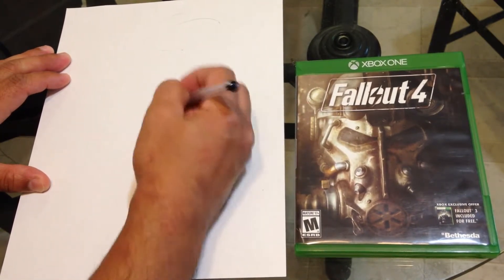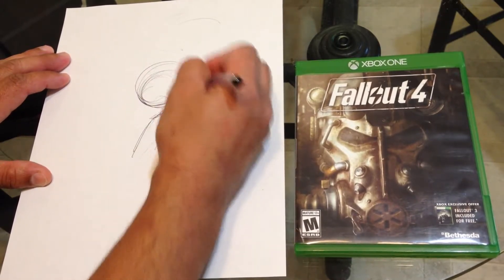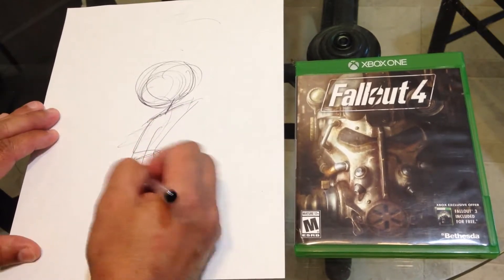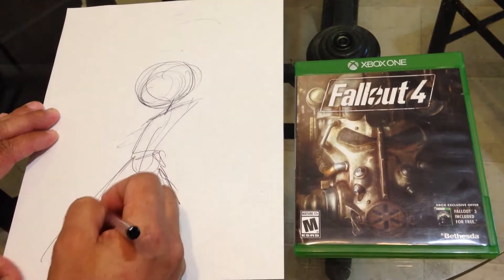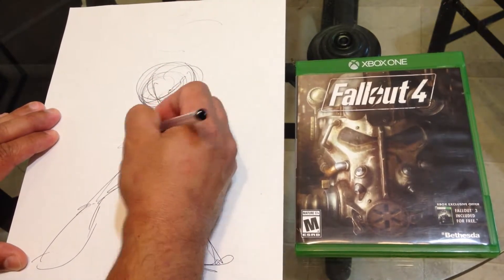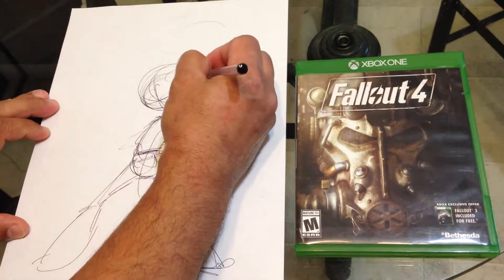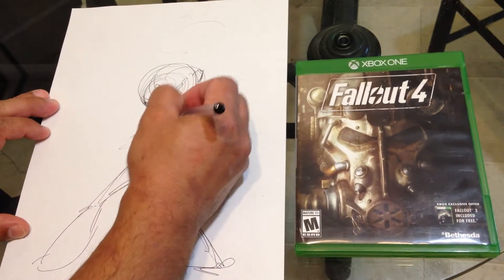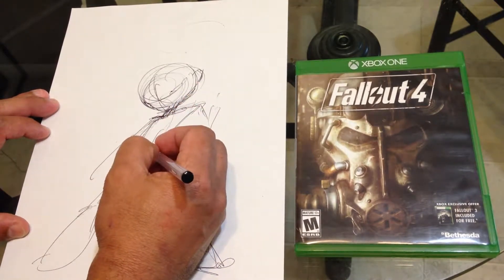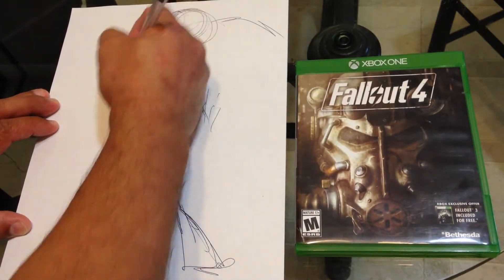A five-minute drawing challenge is basically so that we're all drawing something every day. For five minutes — it doesn't have to be great, doesn't have to be perfect, just has to be something. All right, let me figure out what I'm going to draw — I think I'll draw the main character to start.